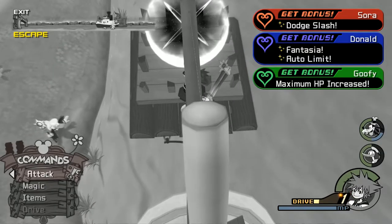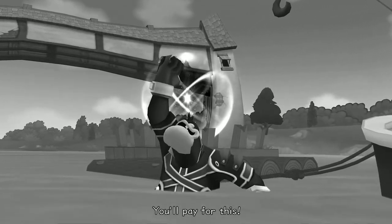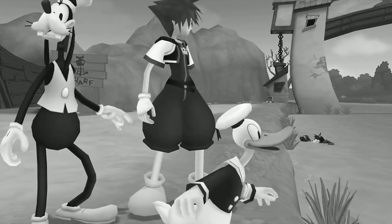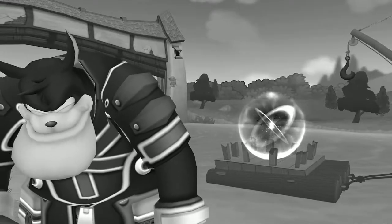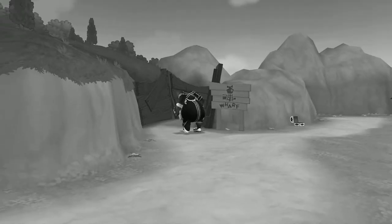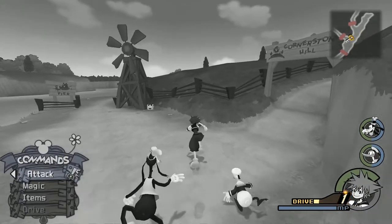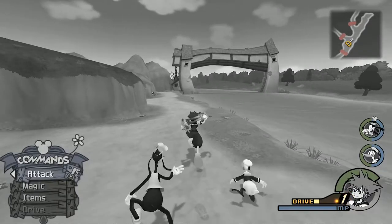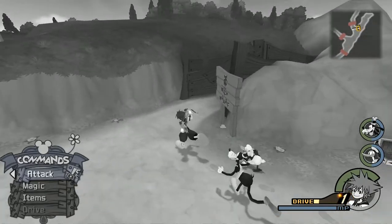Sora learned Dodge Slash, Donald learned Fantasia and Auto Limit, and Goofy's maximum HP increased. Now we can finish picking up all the items. We got a Frost Stone, a Mithril Stone, an AP boost, and heart number 8. Let's head all the way to the wharf to fight Pete.